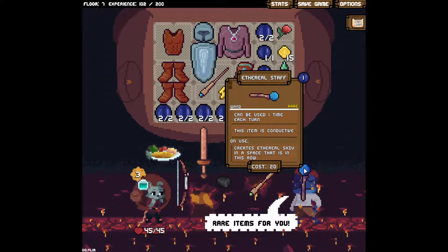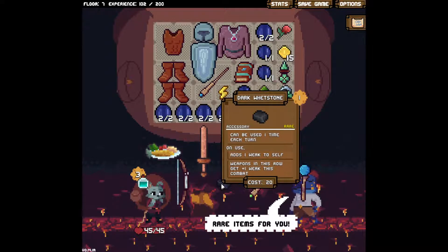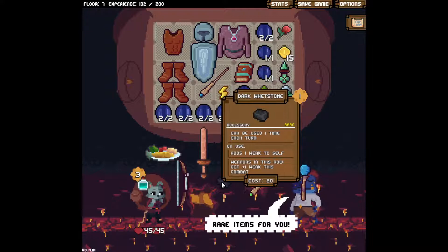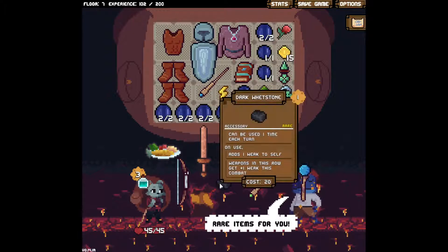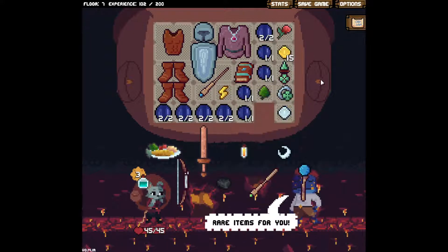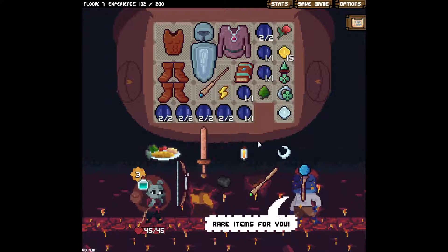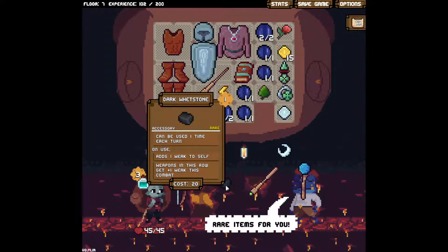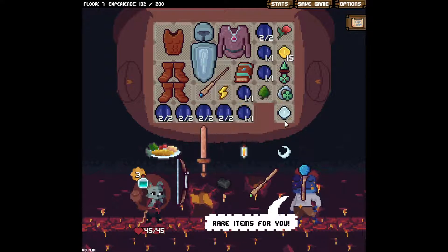Ethereal staff - this item is conductive, creates ethereal shiv in a space that is in this row. I'm sure there's a good build for that, I doubt this is it. At one week to sell weapons in this row, get plus one week for this combat - that would be very good actually. Does take one of my energy to do it, but I could add so much weak to the enemies.